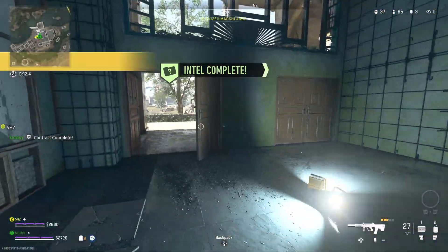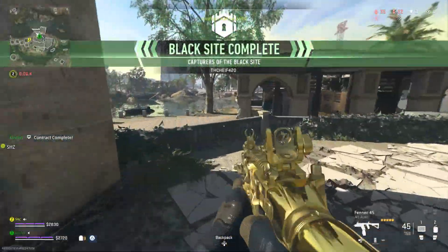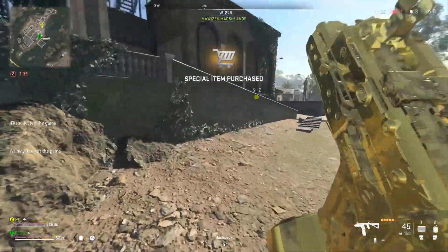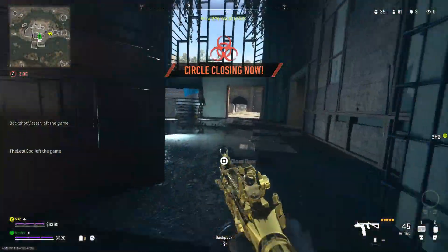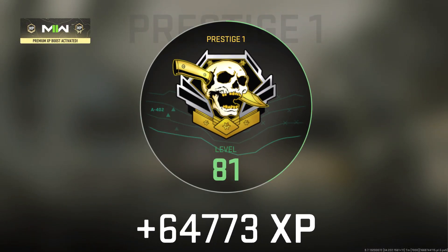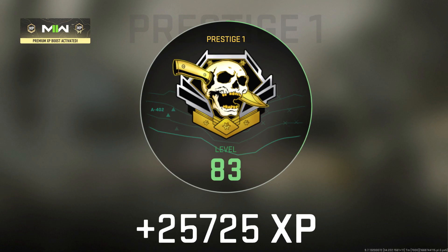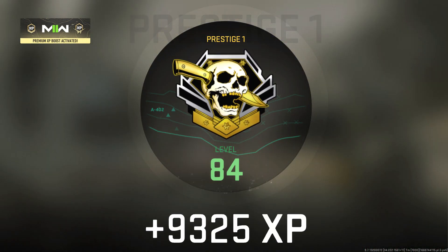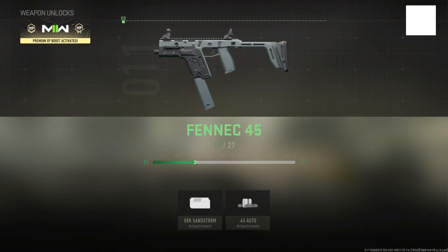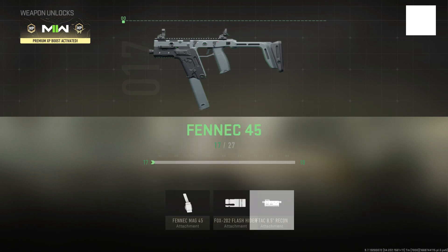Here I am in the same match doing an intel contract. We're not even 10 minutes in and my Fennec is already level 14, just from that one contract and buying armor plates at buy stations. After doing all this for 15 minutes, I got 24,000 XP. I did use a double XP token, but no double weapon XP token — otherwise I probably would have maxed the Fennec. I went from around level 8 to level 16 in just one game.